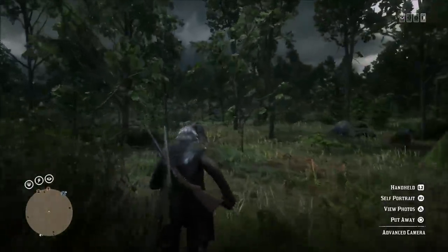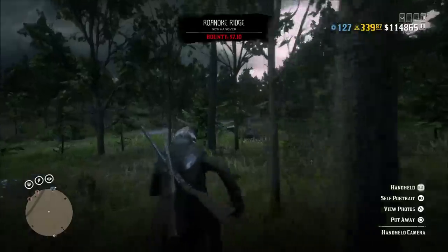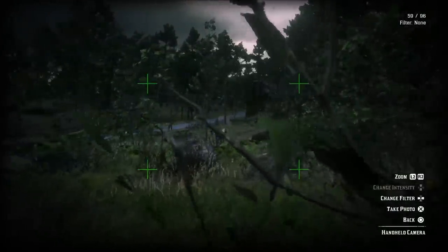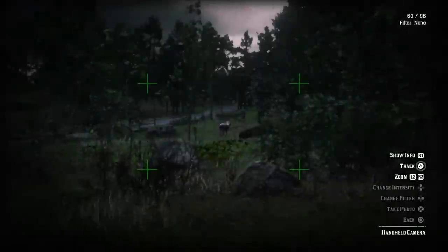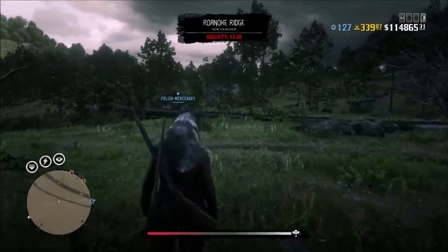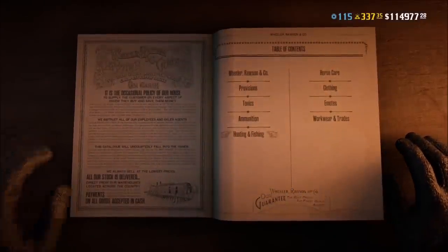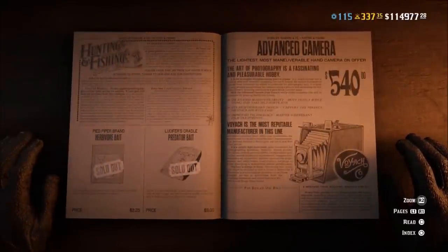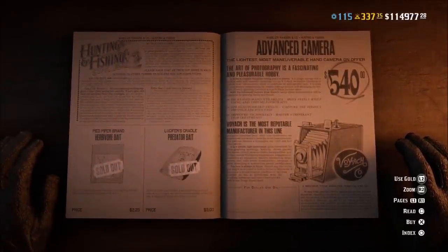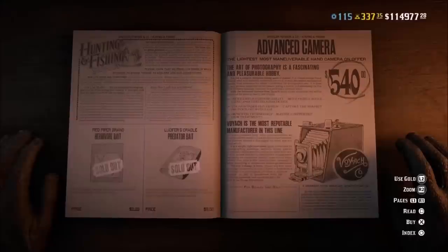As for legendary pheromones, those are also kind of a waste — I'll cover those a little bit later when I talk about legendary animals. Additionally, to complete a specific animal in the guide, you also have to take a picture of it. This can be at a good distance, as long as the animal is in frame. I recommend not spooking the animal. I also recommend that you use the advanced camera, which costs $540 in the hunting and fishing catalog in the general store. It's more mobile and you can crouch with it.